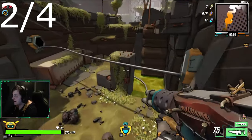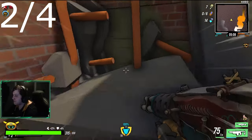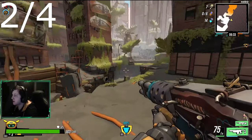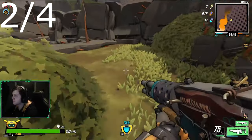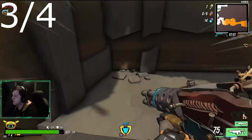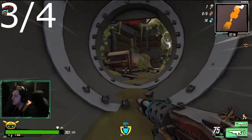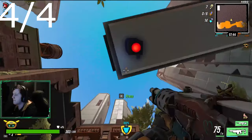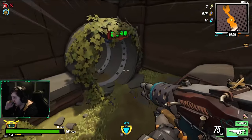First, you need to enter the ruins from the canyon area hub. Once you get to the part of the map that is orange, like in the top right of the screen, clear the enemies and start looking out for 4 buttons. Once you hit all 4 switches, the lasers will disappear and you will be able to enter the tunnel.